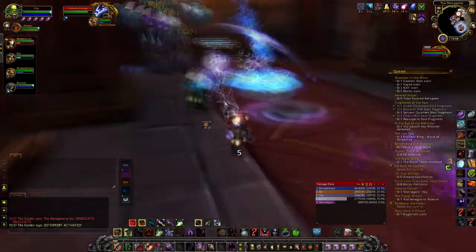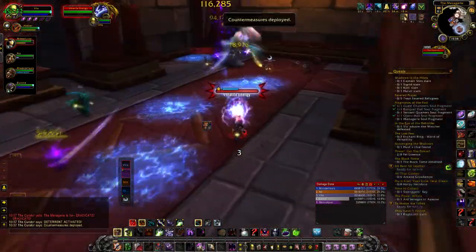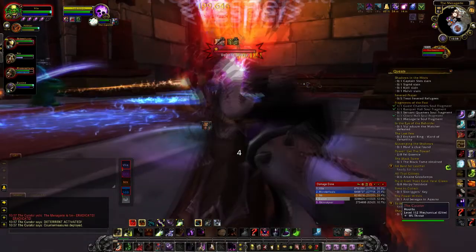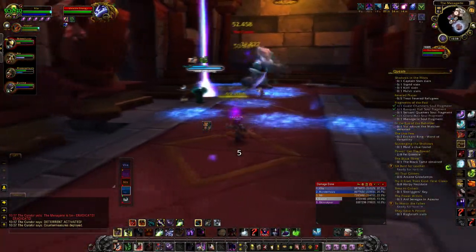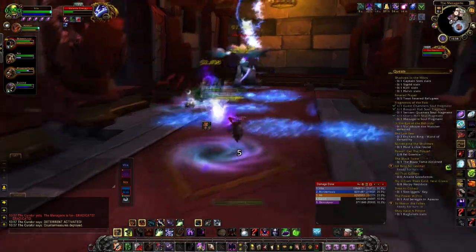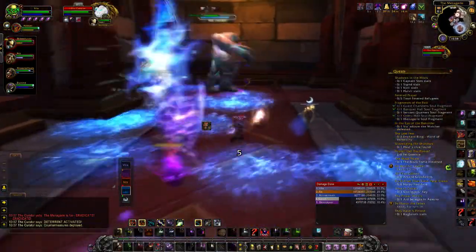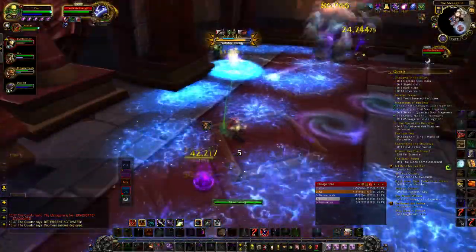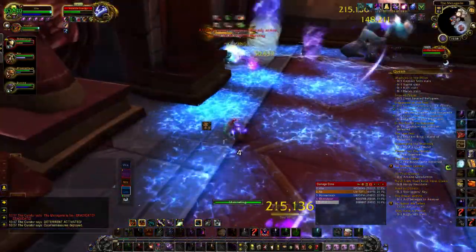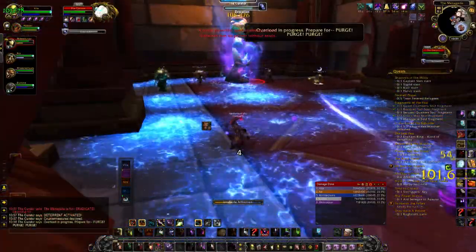However, there are a few things you should know. The most important is that you need to kill the adds — nuke those down. The adds are called Volatile Energy and they will spawn as well as jump to your location. When spawning and jumping they will leave blue pools on the floor. Everyone in your group should position themselves strategically: keep a path clear, preferably down the center of the room, and avoid painting yourself into a corner.